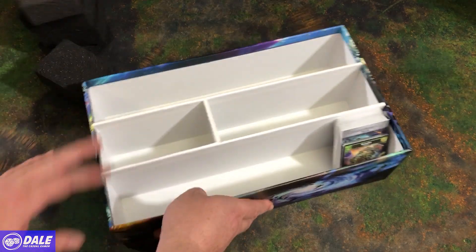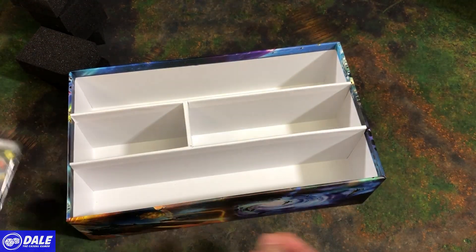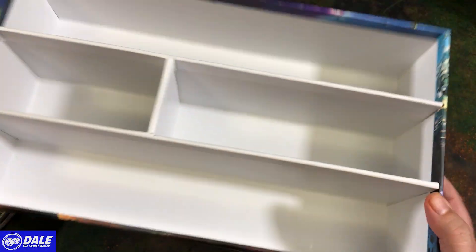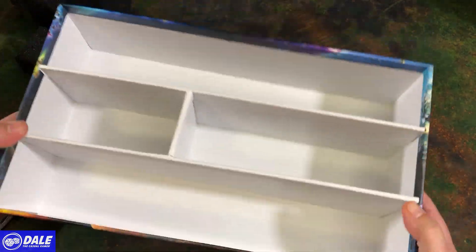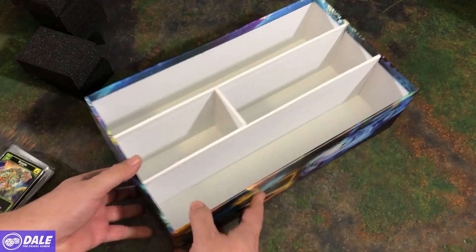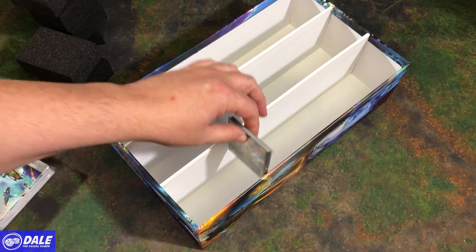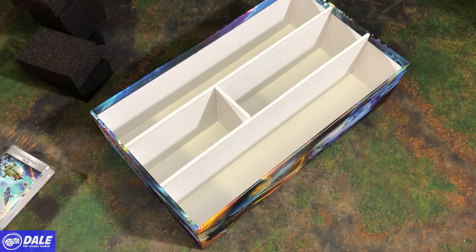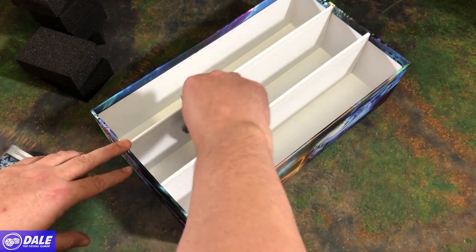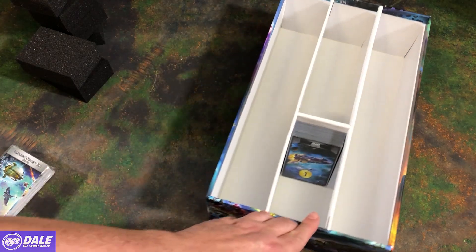We'll see our cards here in a bit, and the dividers. Taking a closer look at the box — it's thicker than your typical cardboard box. Seems pretty sturdy. It's got a little shake to it, but that's going to be standard. Cards are going to fit pretty easily in there. I've already got some sleeved in Dragon Shields — see how they work. They're going to be just fine in that.